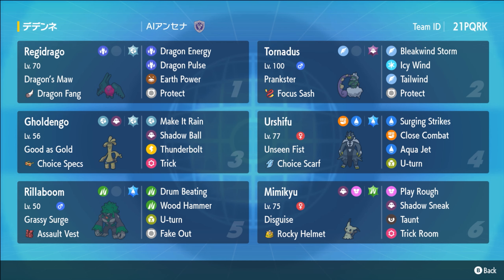Then we have the Scarf Urshifu, Terra Water. I mean, it's Urshifu — it goes Terra Water, it clicks Surging Strikes, it's a great Pokémon. And then finally, our anti-Trick Room and anti-Urshifu kind of wrapped up all in one: the Rocky Helmet Mimikyu.